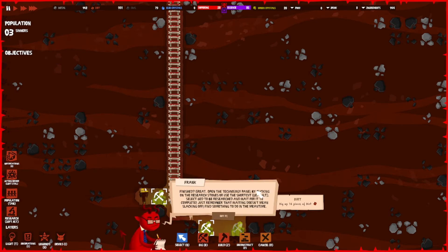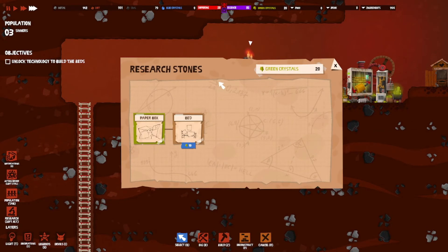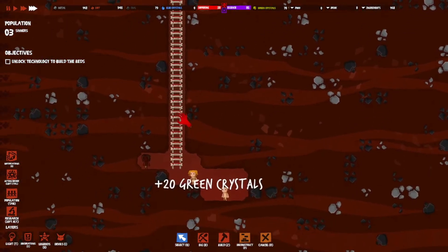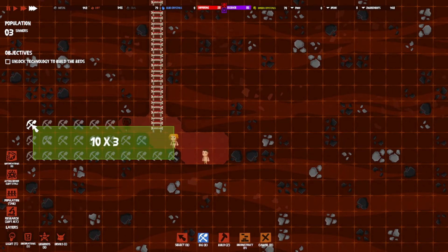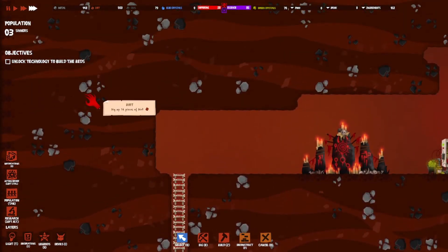Finished! Open the technology panel by clicking the research stones or use the shortcut, select the bed to be researched and wait for it to complete. Just remember that waiting doesn't mean slacking off — find something useful to do in the meantime. No problem, easy peasy. We're actually getting a good amount of green crystals — fantastic. We can turn this area into like our bedroom while we're waiting. Diggy diggy hole — they're almost done already, not bad.